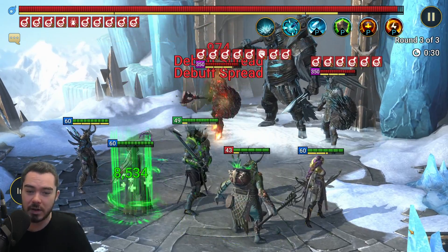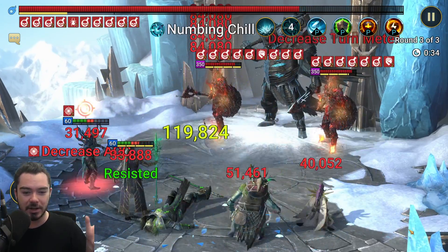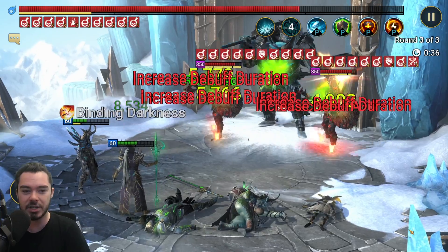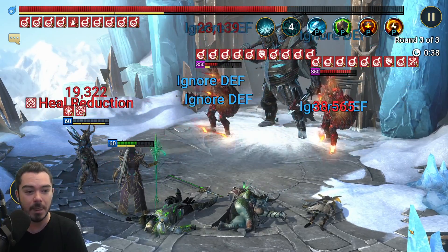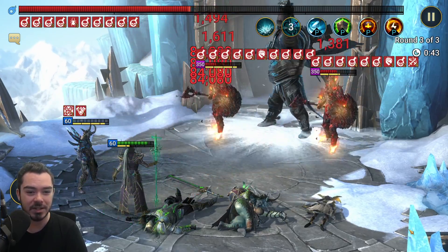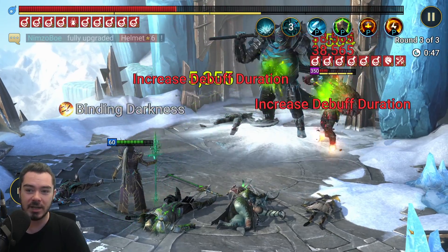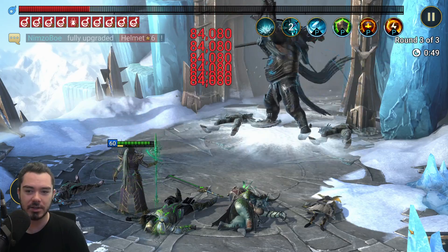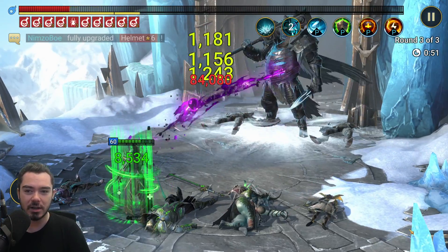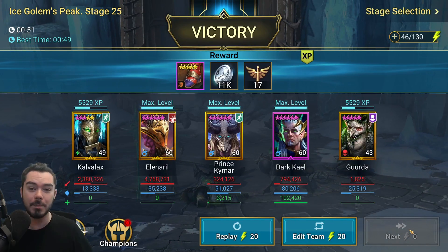Unfortunately I don't have that — I don't even have a Taurus, never pulled him. So we're actually using Gerda here. The fun thing about Gerda: her passive does turn meter depletion whenever an enemy receives a debuff, which gives us a ton of safety. When we get to the start of the boss, she does a ton of turn meter depletion, which lets us get ahead of all these enemies. You can see why this is so good and why it's so fast — Dark Kale is extending all those debuffs over and over again.